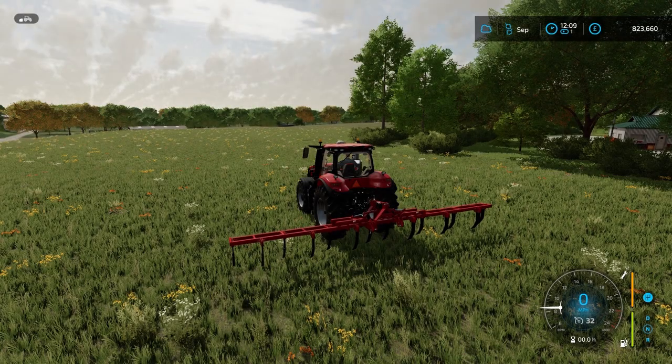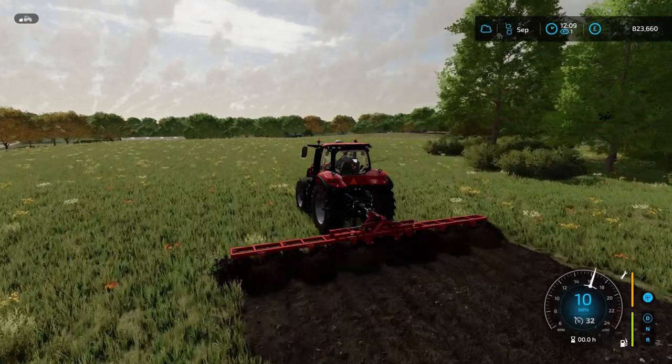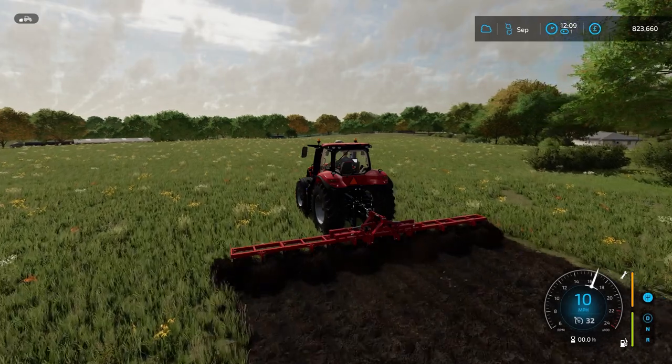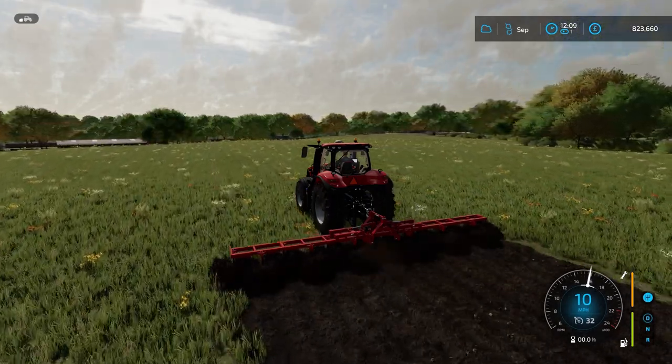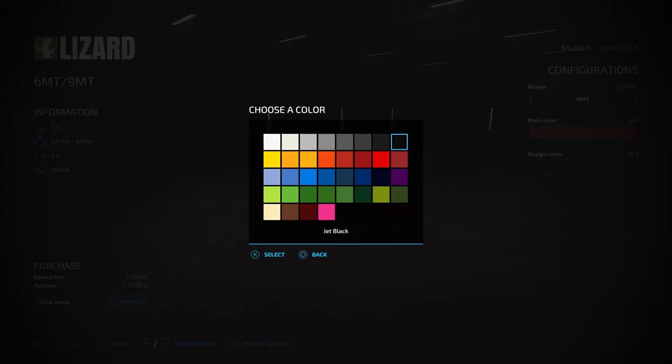Moving on, we have the Lizard Subsoilers 6MT/9MT, which is a subsoiler with a plow function, so it has the create fields option and works in the exact same way as a plow — you turn create fields on and then you can plow in your new field. There are 2 different working widths, which you can change in the configurations. The 6MT costs 17,000, requires 260hp, and has a 6m working width with a 10mph working speed. The 9MT costs 19,000, requires 320hp, has a 9m working width with a 10mph working speed. It's useful that you can change the working width in configurations, because if you wanted a wider working width later on, you wouldn't have to buy a whole new piece of equipment — you could just change it in the workshop. The main colour and design colour can be changed for both options.